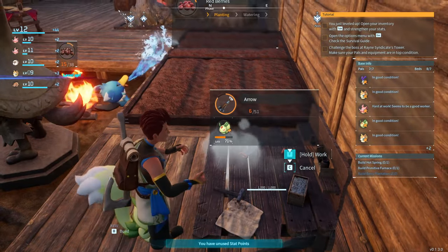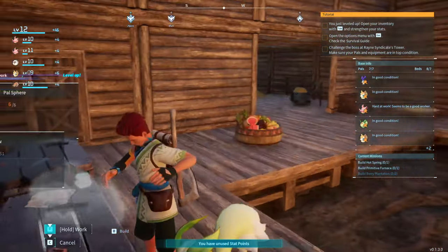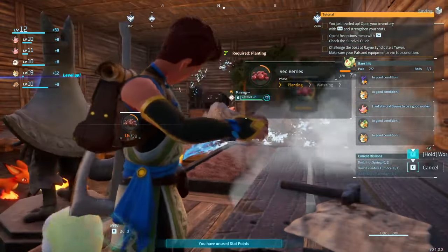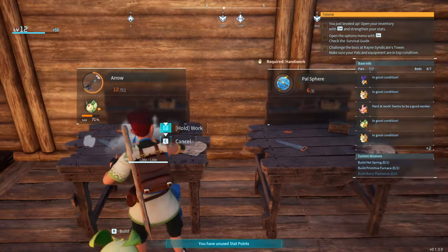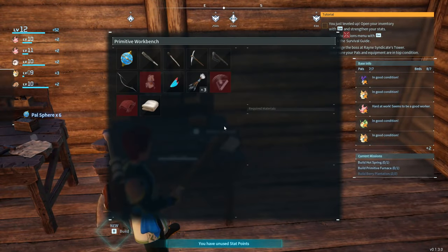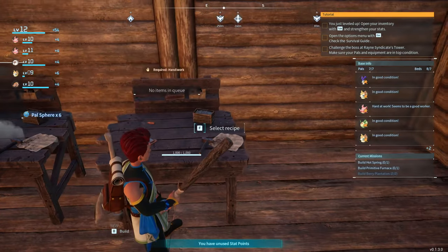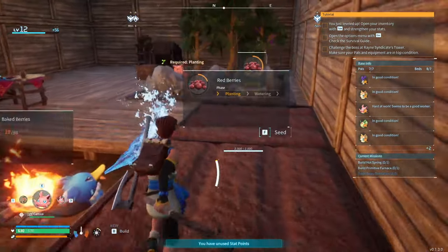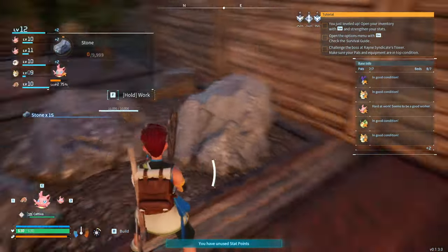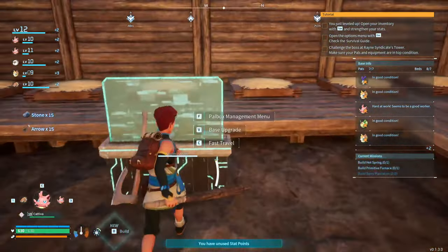The Liftmunk and Fwack are swapping jobs — while one was seeding the other was helping us, and now they've swapped to watering. It's good the way they alternate to keep things going. Wood and stone are in good supply. We just need a few more arrows and some spheres. Stone is what we're short on, so we'll grab some and then head back out with 24 spheres.